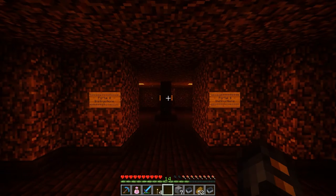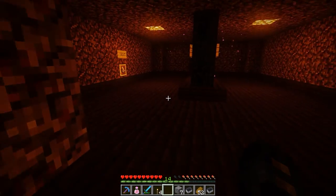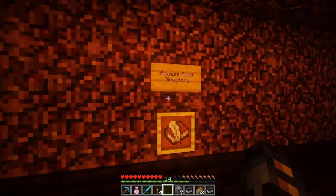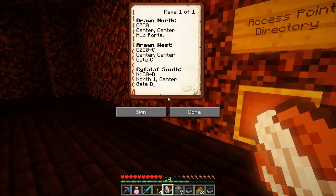Every hub has one of these help rooms, sometimes with a portal inside. Each of these help rooms has a book that lists all of the access points that exist. Let's open it up. As you can see, we got a list of some possible destinations. Each of them has a common name and each has its own navigation code.